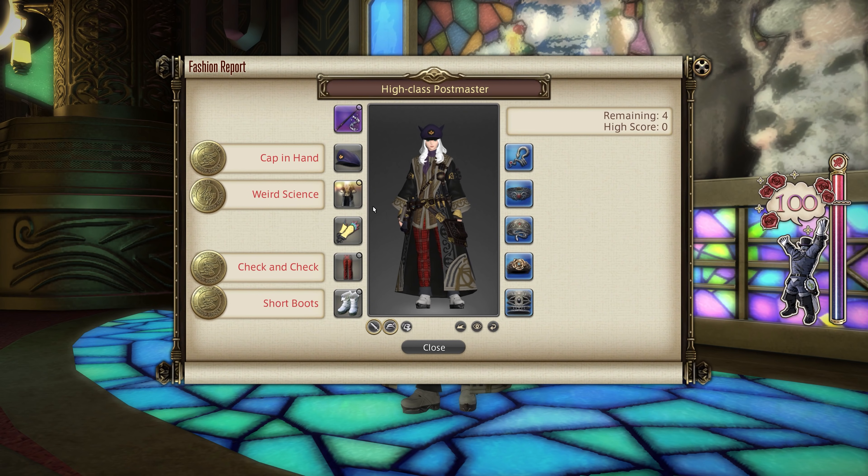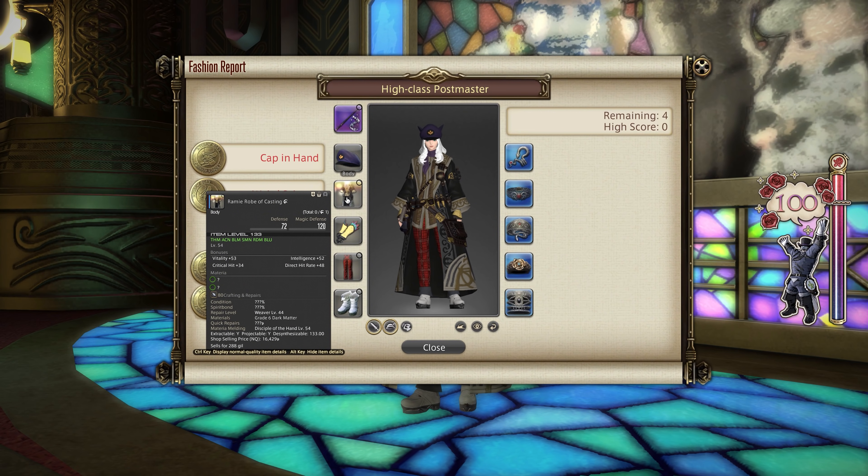For the chest, I went for the Rami Robe of Casting. This is easily accessible to people level 54 in the game who have a caster. The Rami Robe of Casting is something you can get through actual weaving or you can purchase it from the market board — it's that easy.